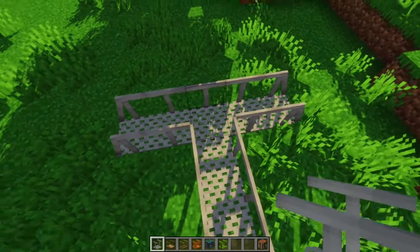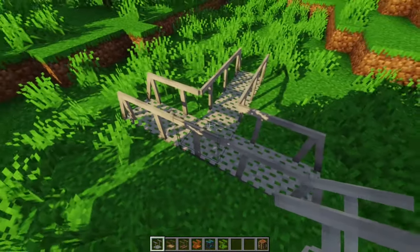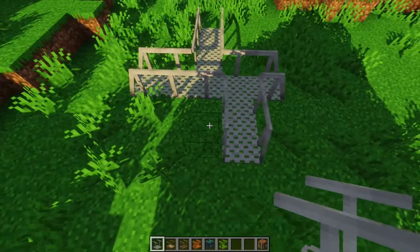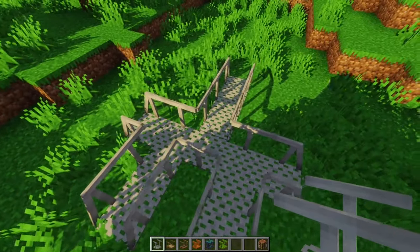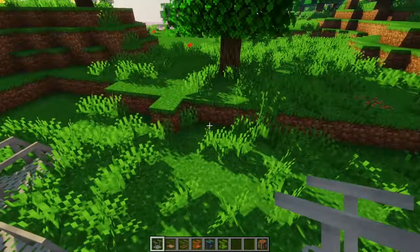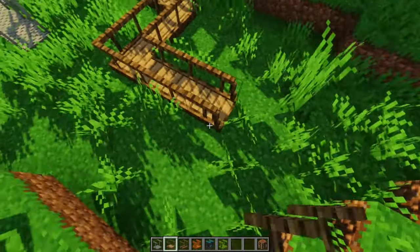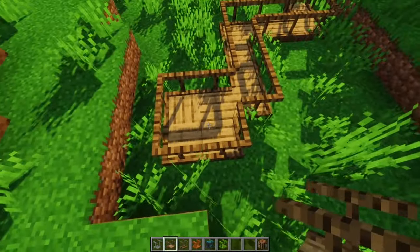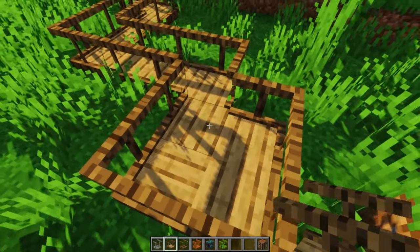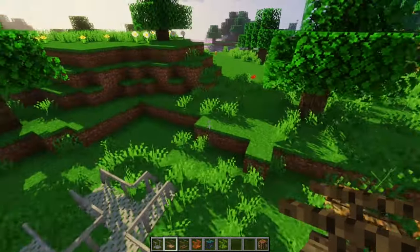You can also see something new here — this is the new cornering system! You are now able to make corners with bridges, which is really cool. A lot of you wanted to be able to do this, so I decided to add it. You can see we can just combine them like this.